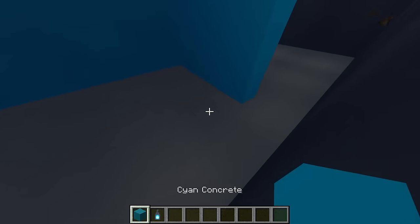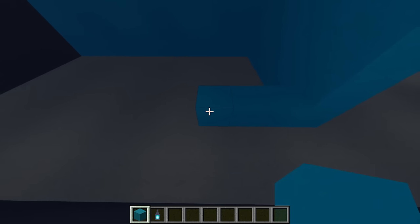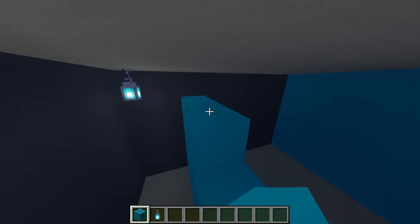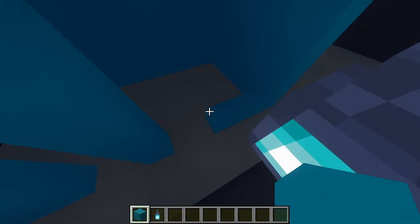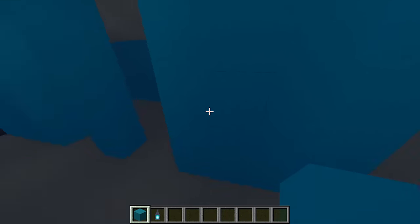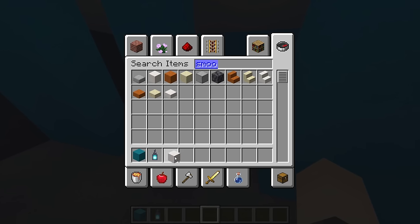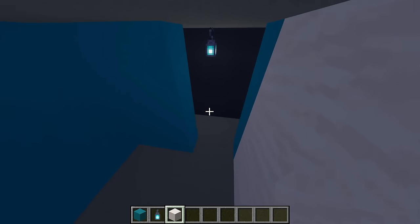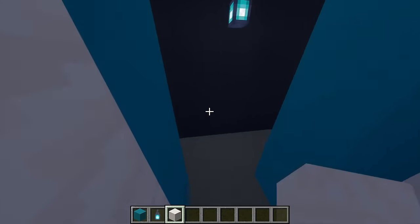Moving back to cyan concrete, build across three, leave a gap of two, place one, another gap of two, then place four on the end. Build each of these points up all the way to the ceiling — this is where the changing rooms will go. After that, grab some smooth quartz and from this pillar place five smooth quartz, building up to the top. Also align the back wall of the other room with more smooth quartz, covering that wall.